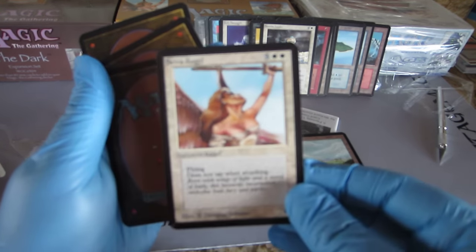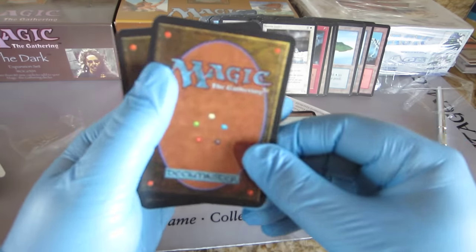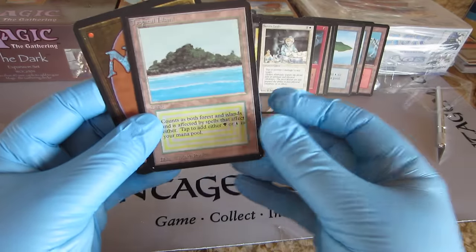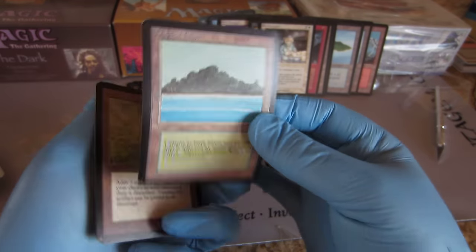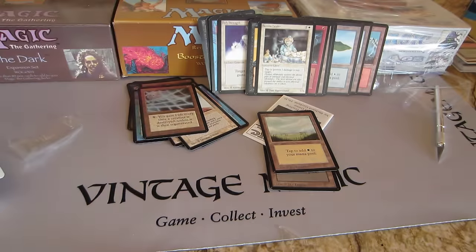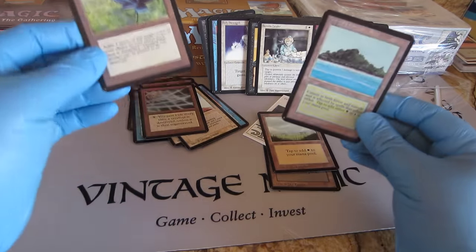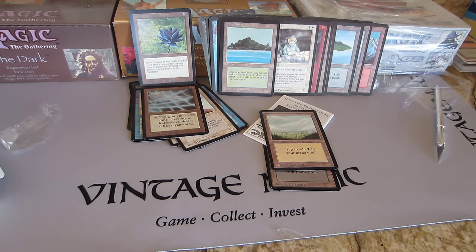Serra Angel — beautiful one, beautiful one. She seems to be pretty centered. That's an elbow — that's an elbow — freaking LOTUS! That shouldn't — holy — oh! You called it — holy crap! That shouldn't happen!